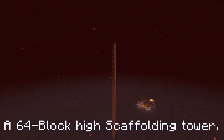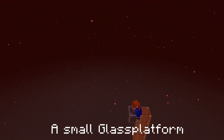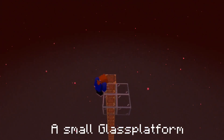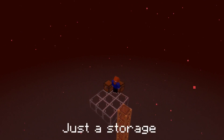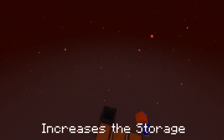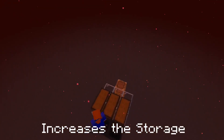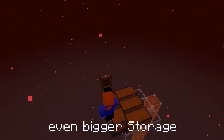First you're gonna build a tower out of a stack of scaffolding. Then you're gonna get a four by three platform out of glass on it. Then you place six chests on the glass and connect these three chests with three separate hoppers. Then you place on these hoppers six other chests.